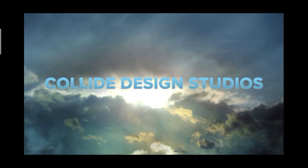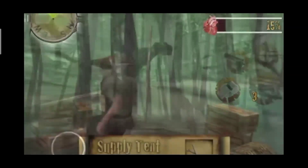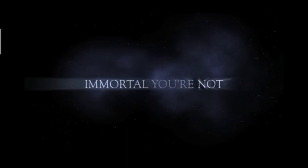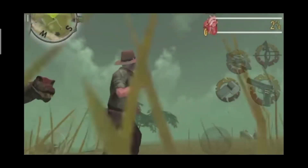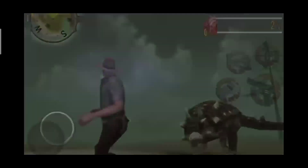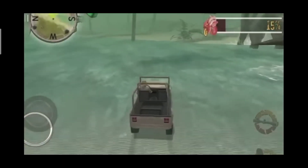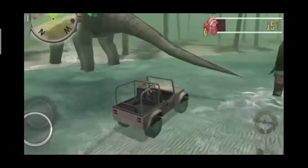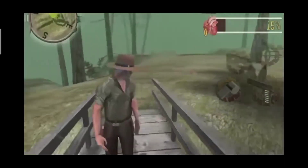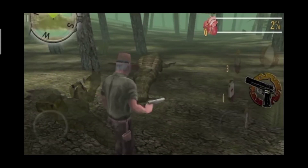The 6th game is called Dino Safari 2. You will see it in the Play Store, and you can also find the download link in the description. In this game there are many dinosaurs which you will hunt. You will find a big island, find resources, and enjoy the gameplay.